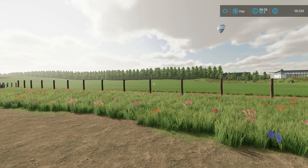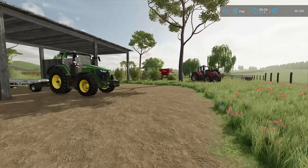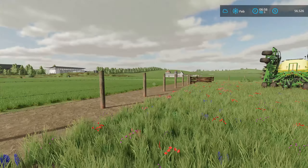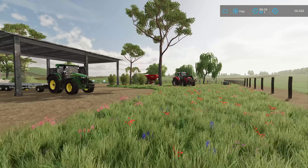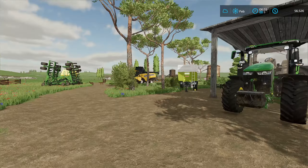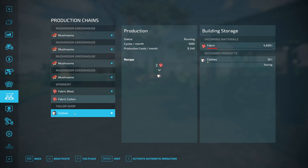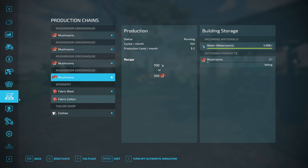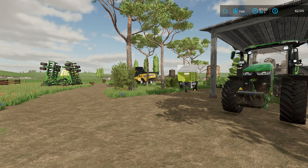Welcome back to No Man's Land. We are up to episode 18 and the jobs today are to fertilize these two fields which are now germinated. We've got quite a few wool bales over there so we need to keep production going. Let's just check - still got some fabric, waters are automatically done, animals are okay for the time being.